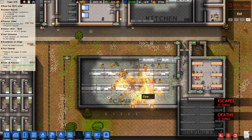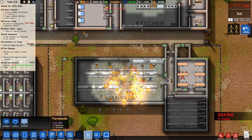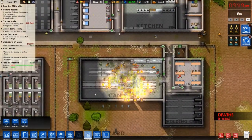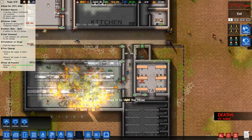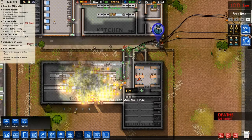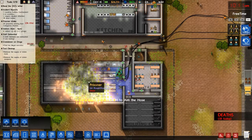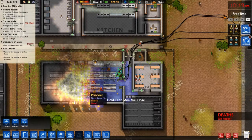And then maybe some paramedics. Seven deaths today. Eight deaths today. Hold H to aim the hose — you come here. Paramedics, why don't you come here? Quickly! Oh god, everyone's dying. 38 deaths — holy crap!